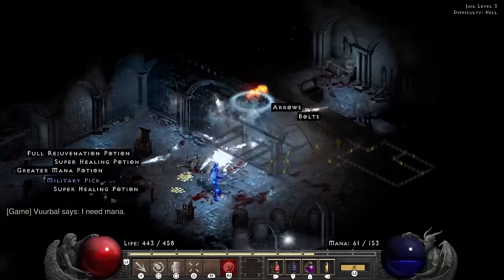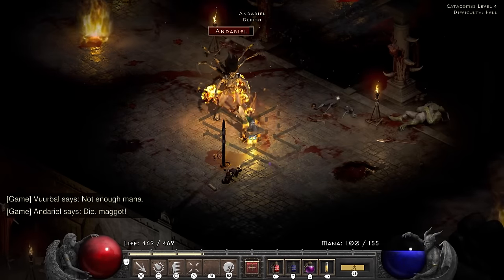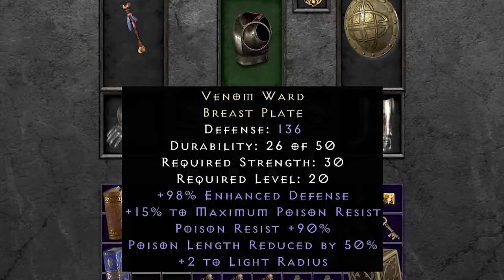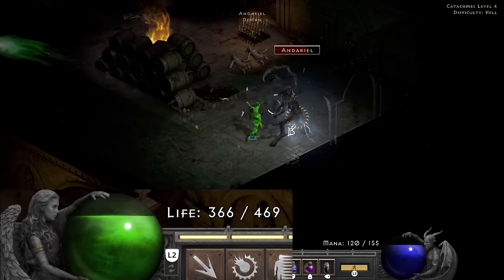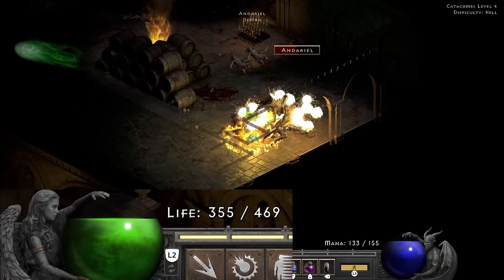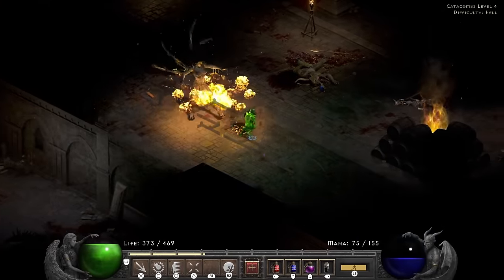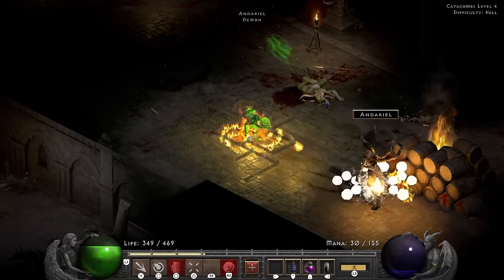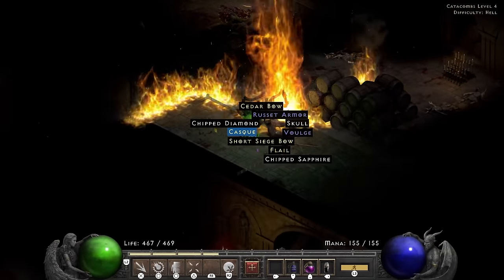I decide to do the smart thing and leave the archers alone, making my way to Andariel. Having cleared her minions I start throwing fireballs at her, then decide to equip the Venom Ward and drink some antidotes — a smart call, as my life total jumps off a cliff from all the poison damage thrown at me. I get some distance, throw orbs to slow her down and fireballs to attack her low fire resistance. She ends up dropping a rare rusted armor — I am sure if this was the expansion that would have been a Skullder's.